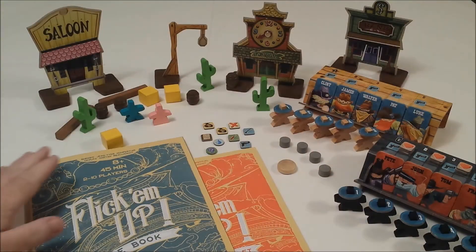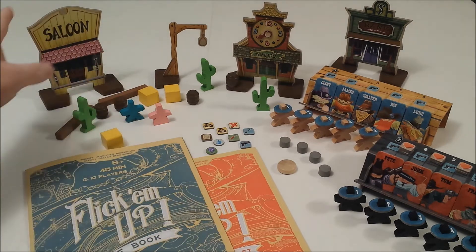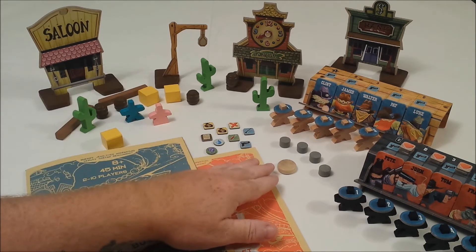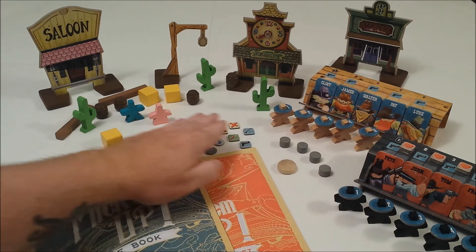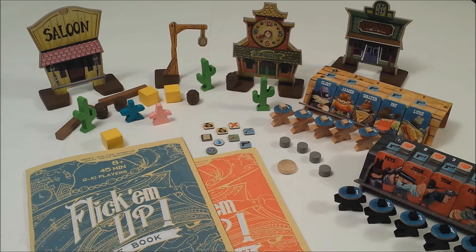In the game we have a rule book and a scenario book. We have a number of buildings and obstacles that are going to get in the way of our movement and shots. We have a movement token, shooting tokens, outlaws, and lawmen. And we have a number of tokens that will interact as our players play the game.